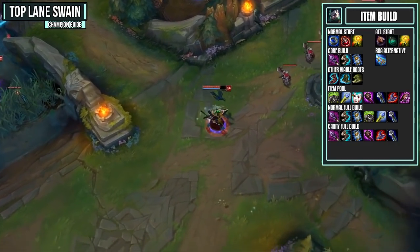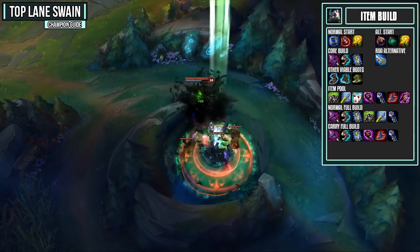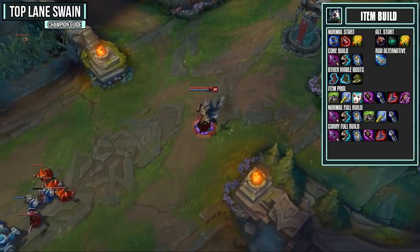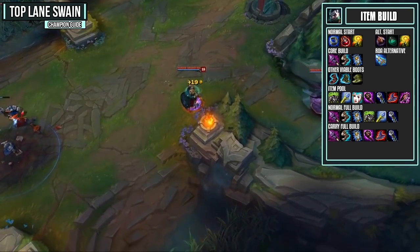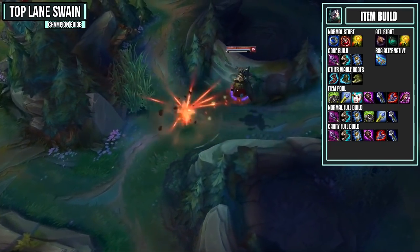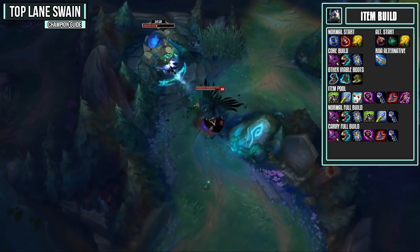For your item pool, Spirit Visage is an item I pretty much always grab on Swain. It increases your healing received, which works great with your ultimate and can really heal you quite a bit — plus you get health, magic resist, and cooldown reduction, making it fantastic overall. To increase your health pool further, you could get Rylai's Crystal Scepter — great because you'll be doing an AoE slow in your ultimate form — or Liandry's Torment, whose burn goes great with the damage-over-time you already have. Abyssal Scepter is also fantastic: it increases your damage, gives magic resist, and provides 10% CDR. In the later game you may also want a Void Staff for magic penetration against high MR teams.